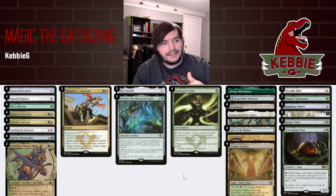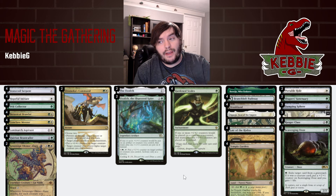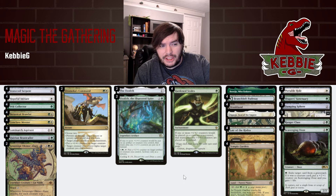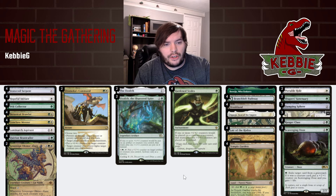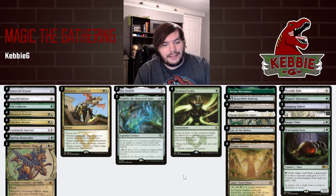Two Dromoka's Commands because it is an instant-speed fight spell that can be good against Amalia. It can also be a 1-for-1 exchange with Fable of the Mirror Breaker, which is quite an important card in Pioneer. Sideboard: two Portable Holes for aggro matchups, two Shaper's Sanctuaries for Rakdos Midrange, three Damping Spheres against Lotus Field, three Invasion of Gobakhan for Wraths, two Ranger Classes for grinding matchups, and three Oozes as Graveyard Hate — they get counters and grow, so they're quite nice with the deck.